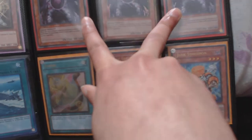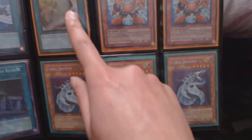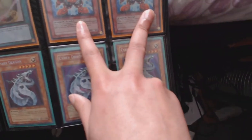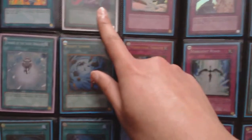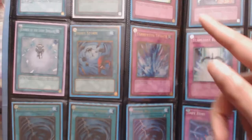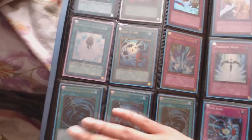Two secret Preparation of Rites, two ultra Caius, one gold Caius, one ultimate Tuning, two gold Junk Synchron, three secret Cyber Dragons, one secret Windup Factory, one secret Pot of Avarice, one secret Debunk, one gold Torrential Tribute, Heavy Storm, and Mystical Space Typhoon, one secret Super Charger.